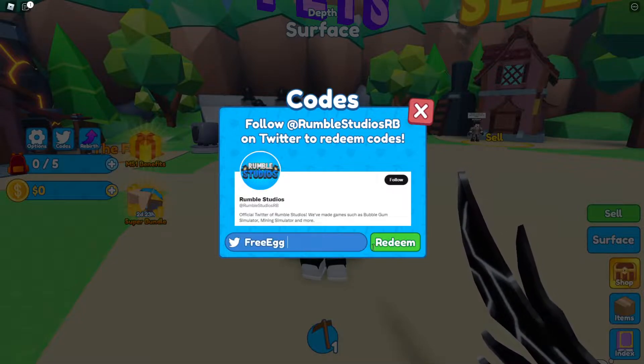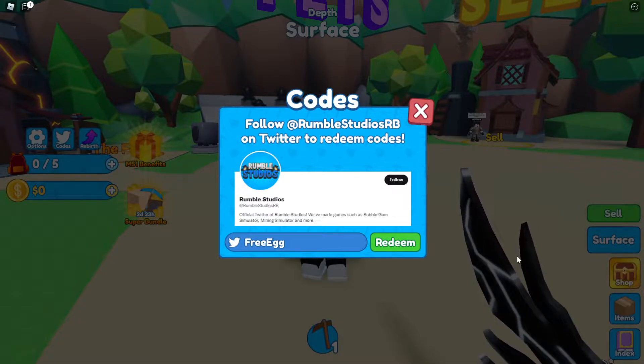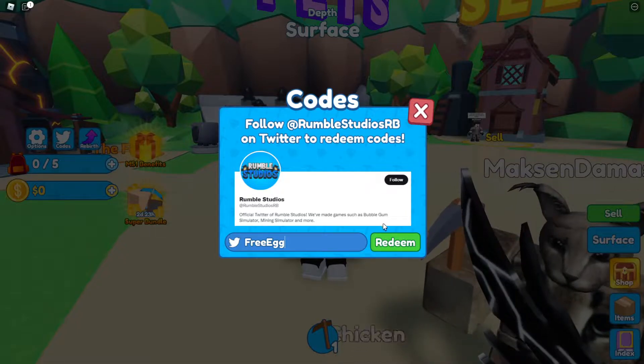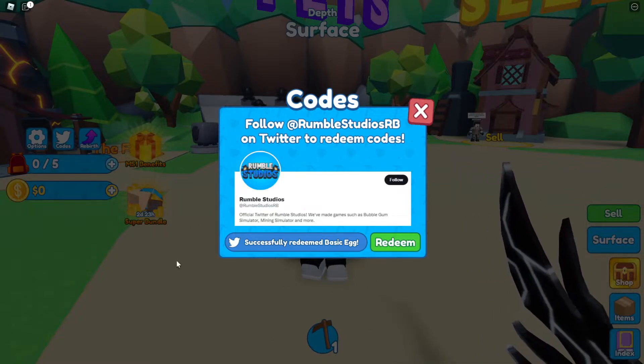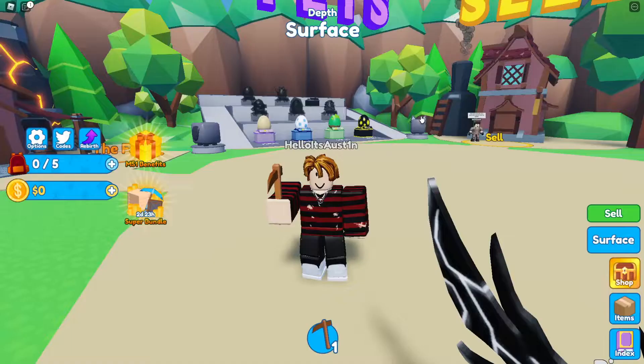Let's get into the first code, which is going to be code FREEEGG, just like this. Make sure you guys enter all the capitals and lowercases the exact way I do so you get it correct on the first try. Once we click on redeem, this one is actually going to work. And as you can see right here, we've redeemed the basic egg.